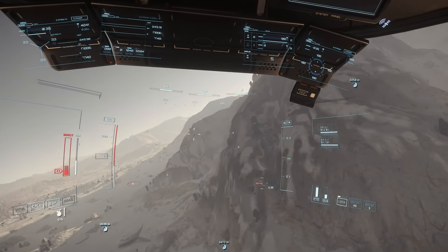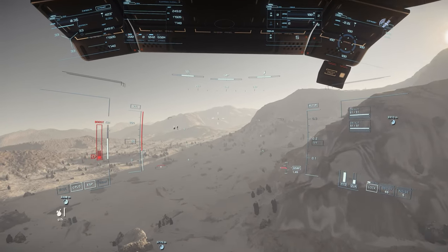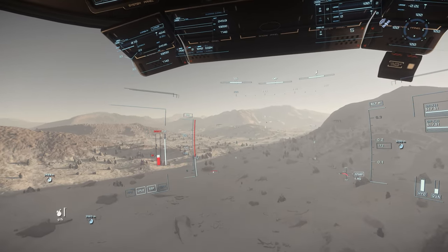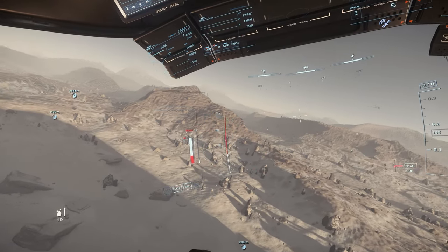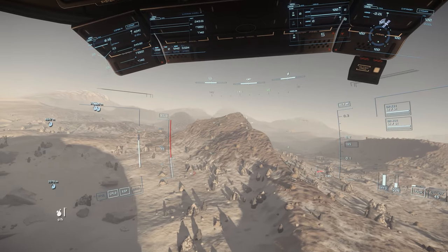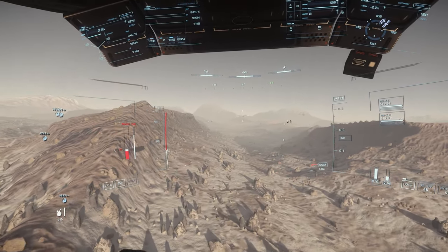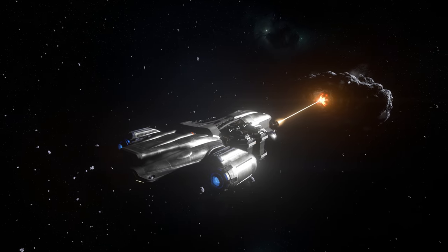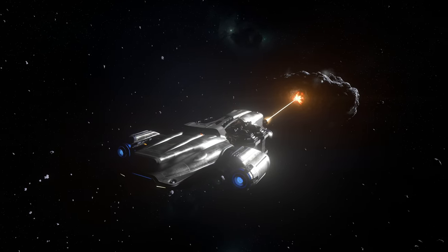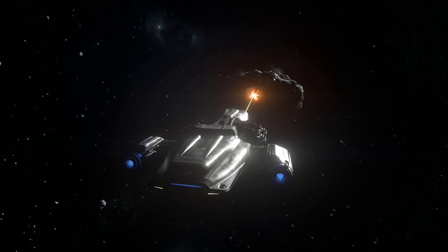For planetside operations, the Prospector benefits from having VTOL engines, which with a tap of your keybind can rotate the whole engine nacelle, and give a little bit more stability during the slower manoeuvres you might conduct when planetside. The stock quantum drive is suitably terrible, and an upgrade to a burst or similar seems to give a happy medium between range and being able to get around fairly quickly, which is especially helpful when you have volatile cargo, like Quantanium.